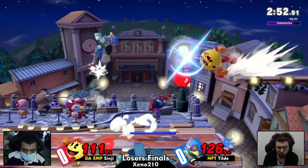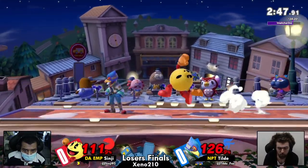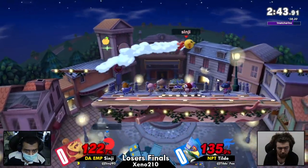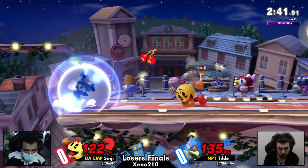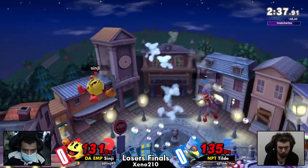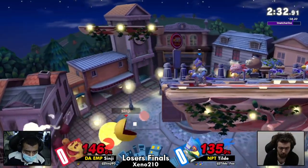Now we're seeing the lead start coming out from Tilde. Can Sinji get back into it? Down a full stock — a tough situation for Pac-Man to be in. We know that at times Pac-Man can struggle to kill. Got the reflector on that one. Cherry going low — that's probably it. Missing the confirm there on Saipi, but dare still a little bit too high for that up air. Looking for a grab.